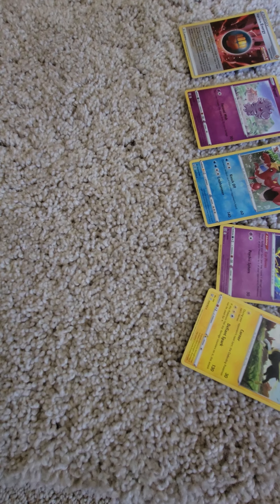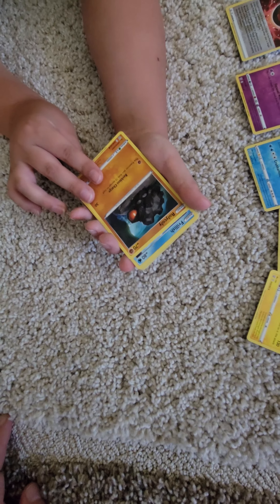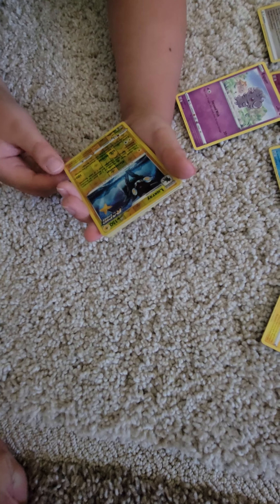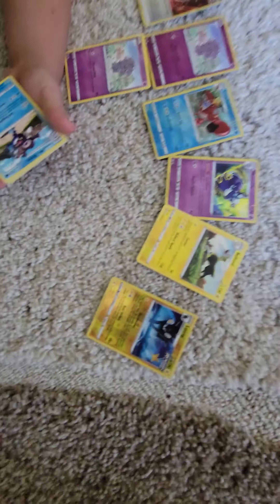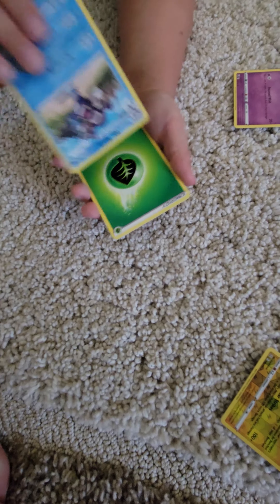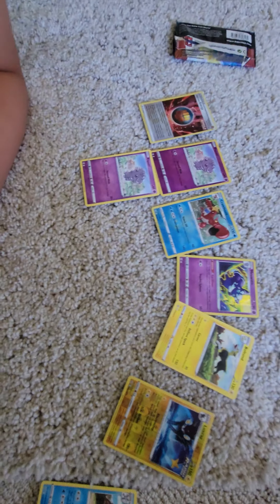Here's one of the guys that we always have — Cacnea. Do you always get that guy in the pack? Spoink. Roly-Coly. Frillish. Espurr. A reverse foil rare — Luxray. This one's pretty good. Galarian Mr. Rime, and that's also a rare. Then another energy and a Trainer. Heatmor — is this a rare? Nope.